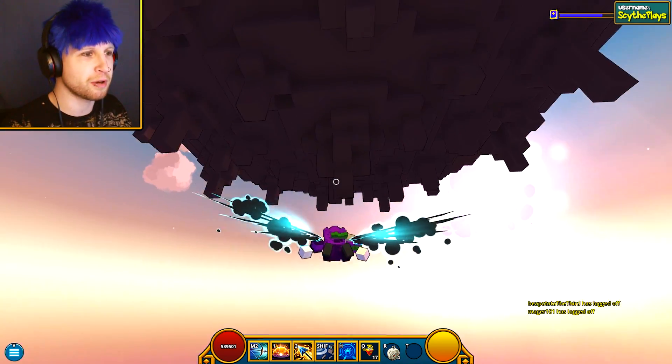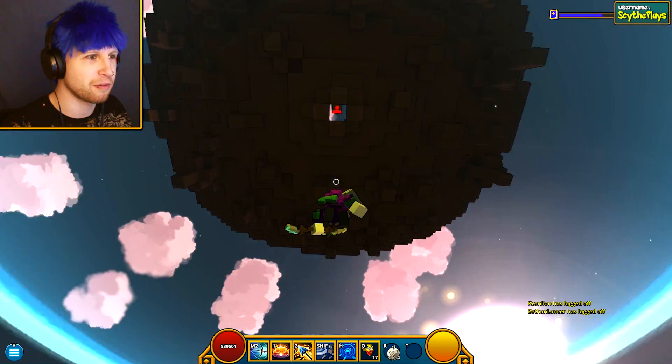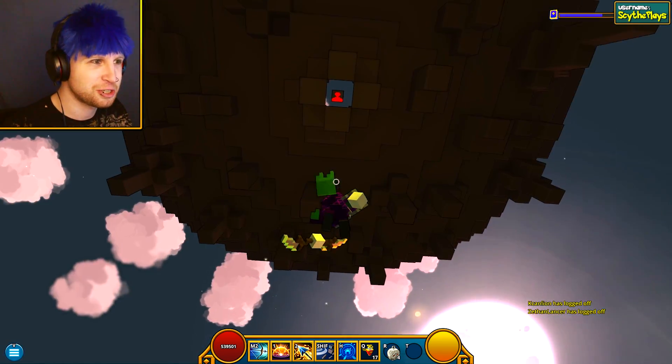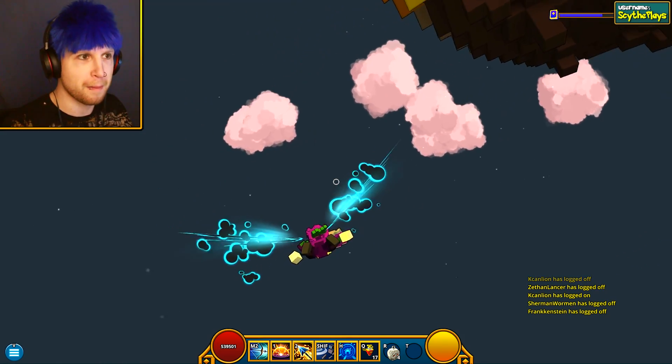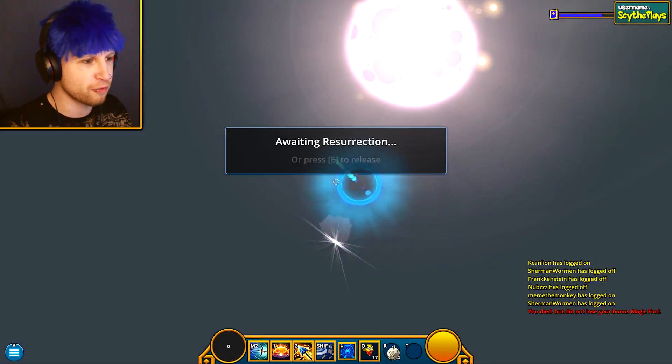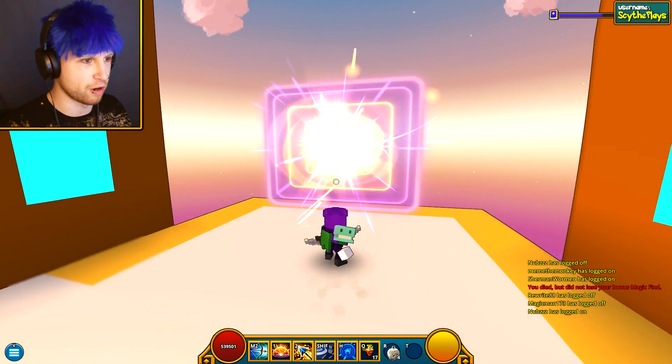There's actually a secret down here — if you look up, you can see that weird glowing red block. I think that's the block that's actually preventing us from building. Let's hop over to the hub through this portal.